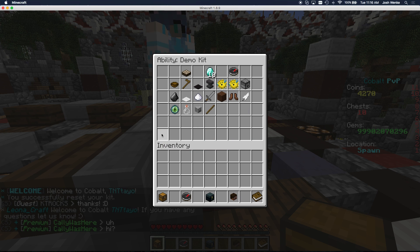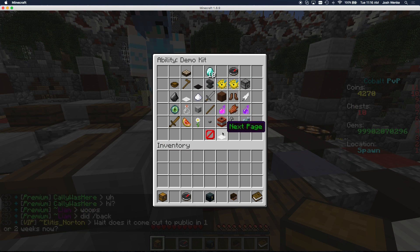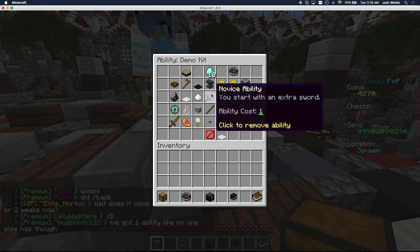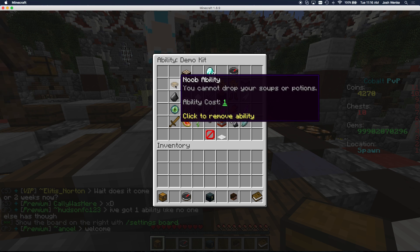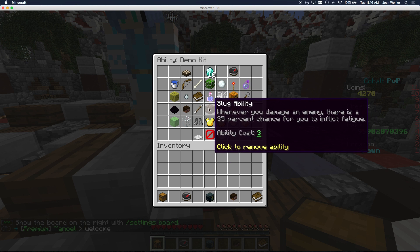The real thing I want to show you here is the add ability. Right now I have all of the abilities unlocked, but you will not have all of the abilities — you'll only have a few when you first start out, about 10. You can look through all these abilities, and on our website we'll have a big list of them in the wiki so you can learn about what they do. You can hover over them and see.